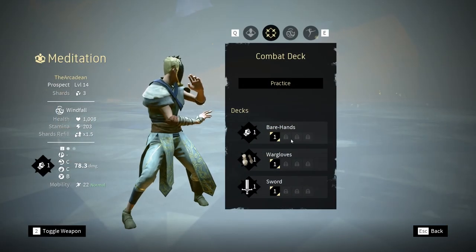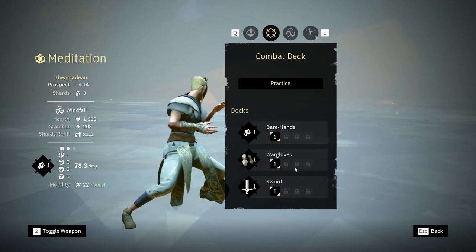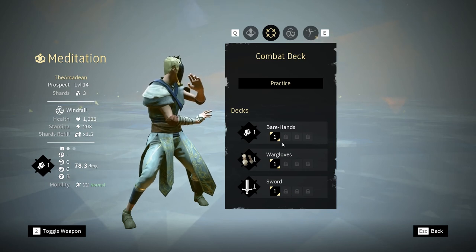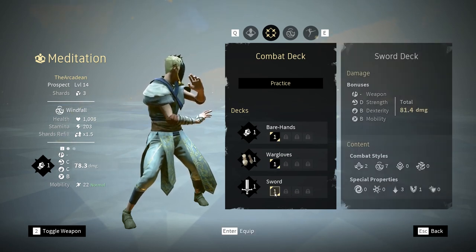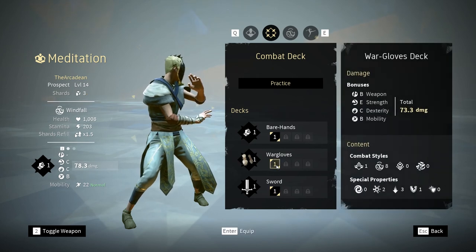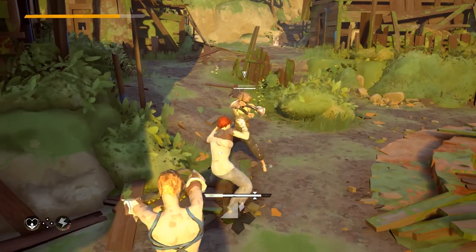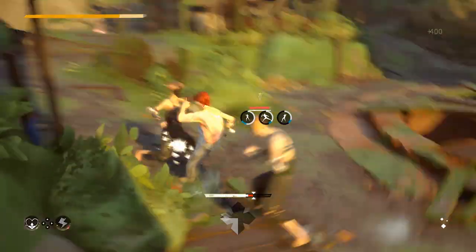Finally, bear in mind that you can unlock more decks as you progress through the game, allowing you to create separate styles for different situations. As the bosses all play differently, and players even more so, having separate decks for each one will make your life much easier. Know your opponent, know their moves, and know their weaknesses. Then use that knowledge to crush them.